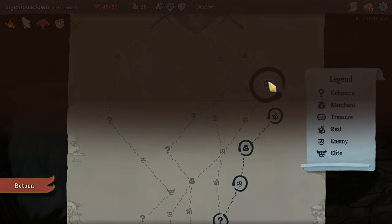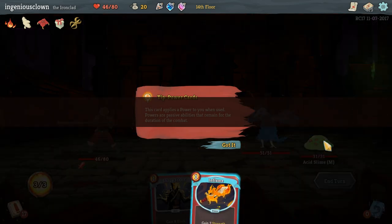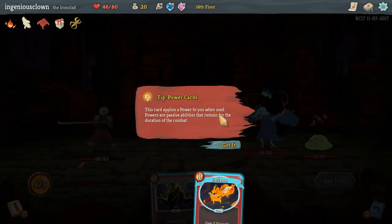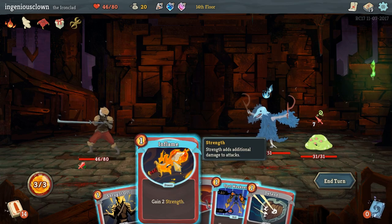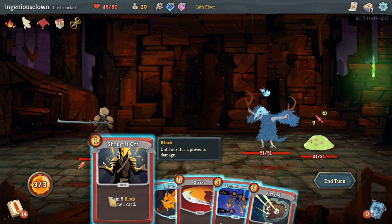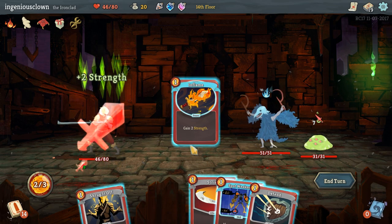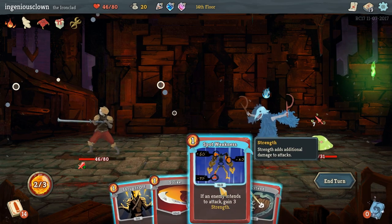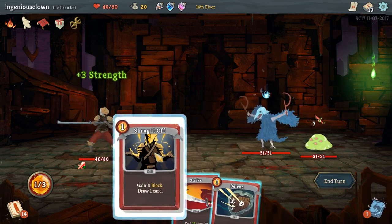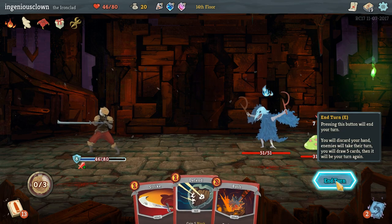Be less disincentivized to use it. This card applies a power to you when used. Powers are passive abilities that remain for the duration of the combat. Dude, I did not know that. That's so good, right? That's great. Inflame. Spot weakness. Shrug it off. I was hoping for an anger, but you know what? This works.